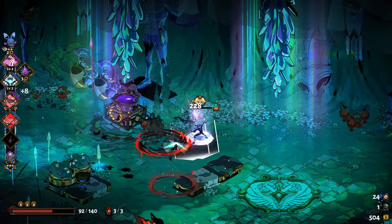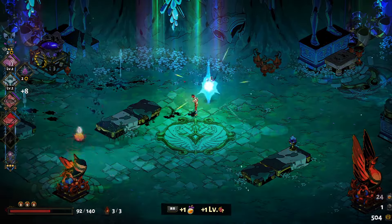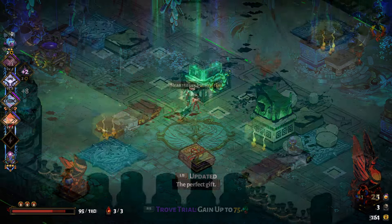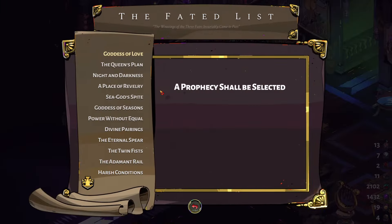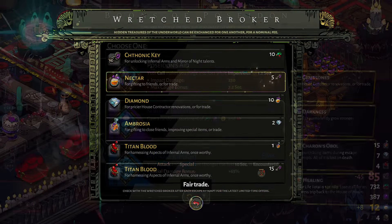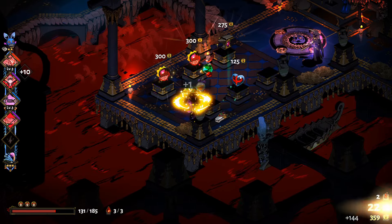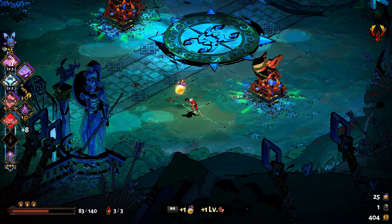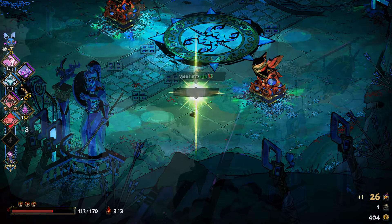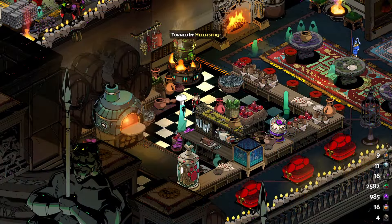Next up is nectar, which is used to increase your relationships with people in the game. They can be found in chamber rewards, have a chance to drop from infernal troves as an additional reward, completing prophecies, trading at the wretched broker. The Poseidon boon Sunken Treasure also has a chance to drop you nectar. The Dionysus boon Premium Vintage gives you a free nectar drop when picking it up. Catching fish in Elysium and turning them into the head chef will also get you nectar.